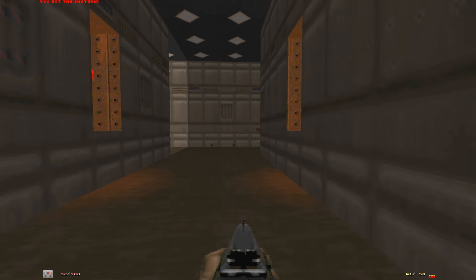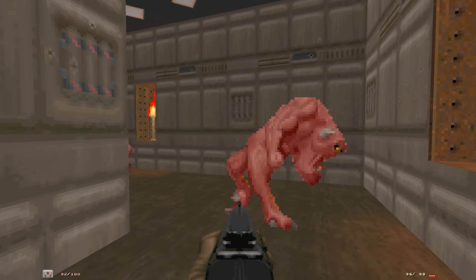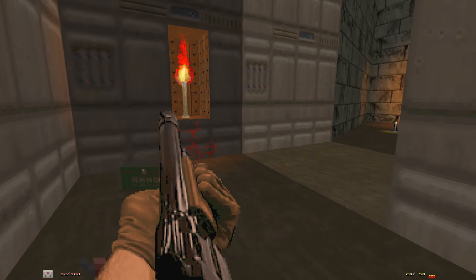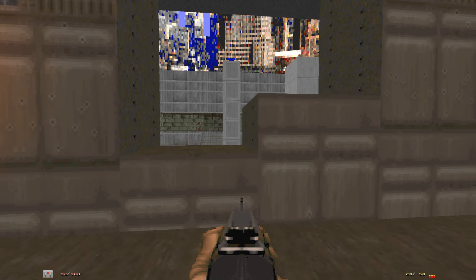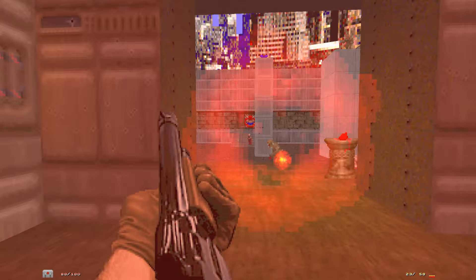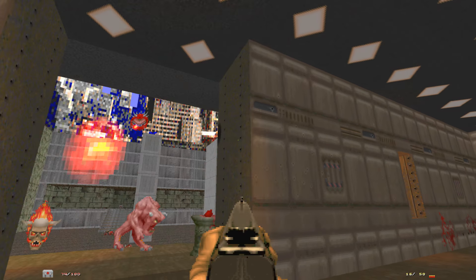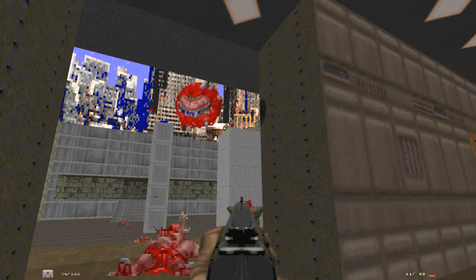Another one. The trick to fighting demons is quite simple: just move backwards as they're about to bite. Now if you're cramped on space it's a lot harder, but you don't really need to move that far, so use that to your advantage. These walls lower. Couldn't move in time. The imps are blocking the shotgunner up there. There we go.